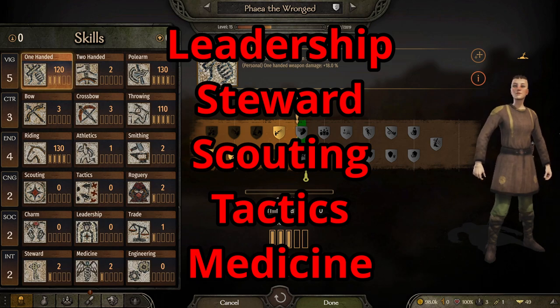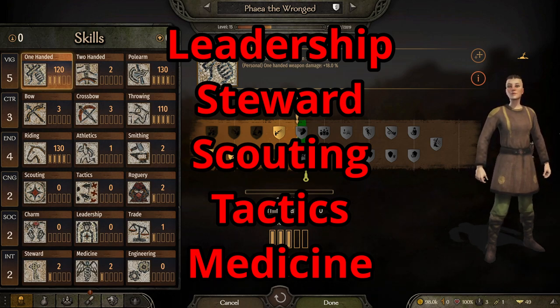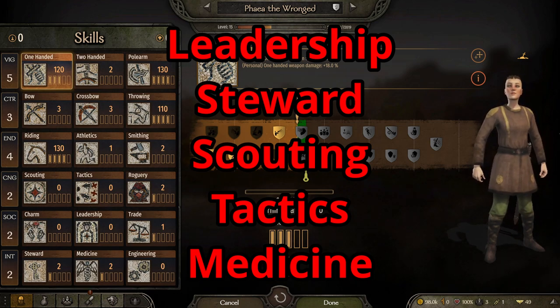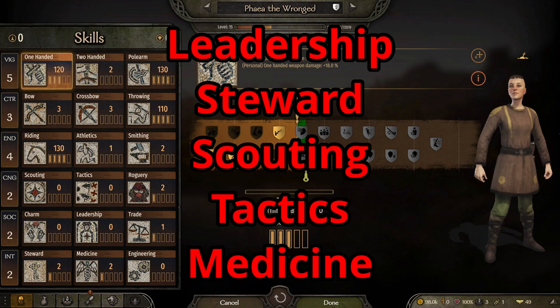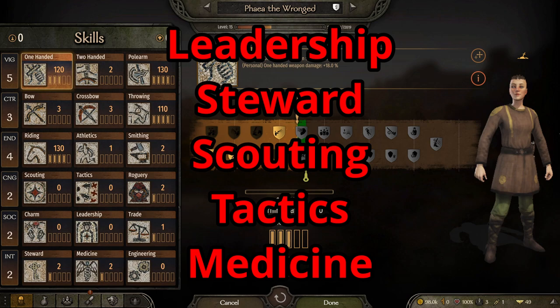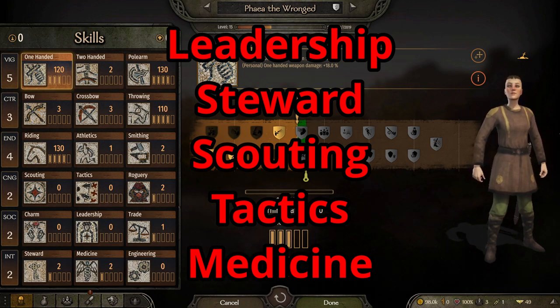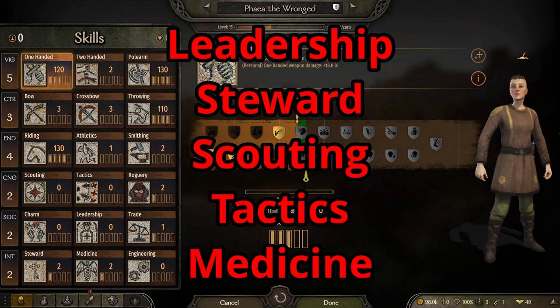Next will be scouting. This is very important if they are not going to be in your army. I have done some testing with Flavius on this, and the ability for these parties to see other people is really low — they will not be able to see a lot of looters or other parties in time. However, by raising that scouting, they can see much further away to go after targets they can win and to run when they're outnumbered.